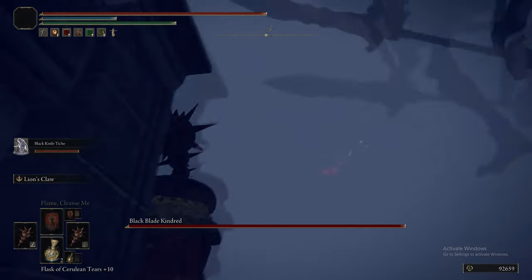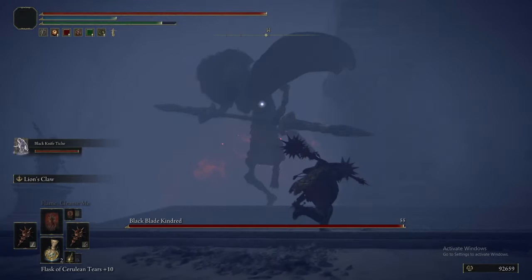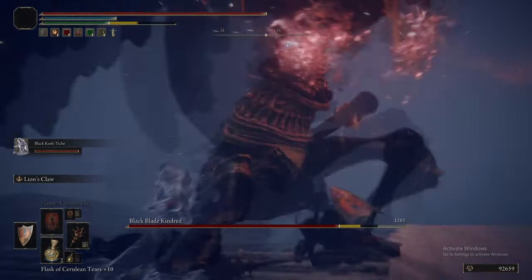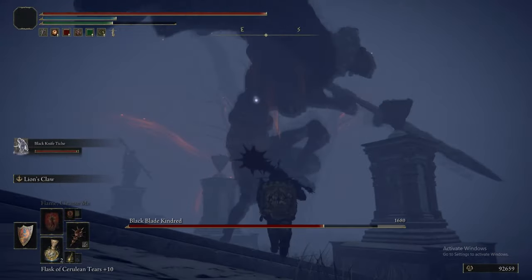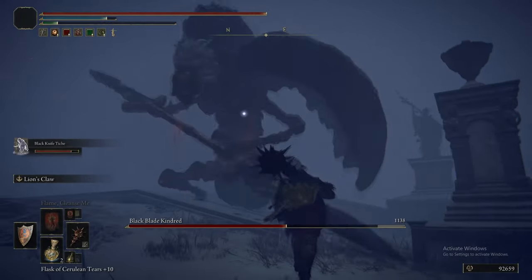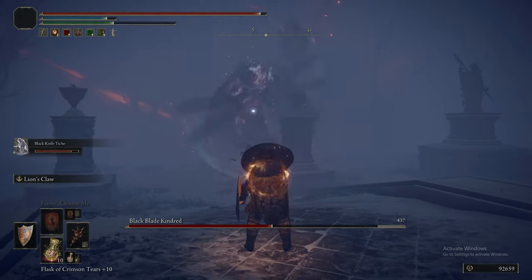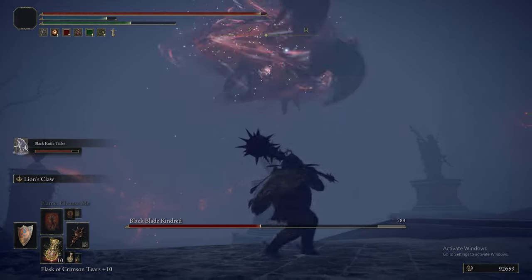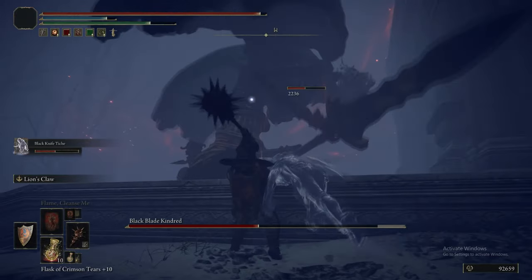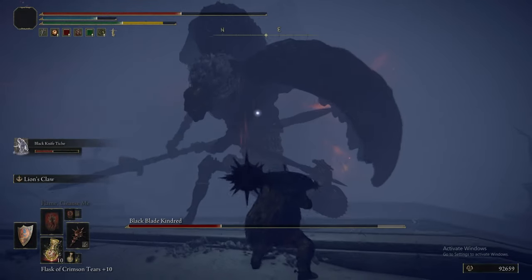We're not summoning the Mimic for this one, because in the last episode we've already shown what the Mimic can do against the Blackblade Kindred. So what we're going to show you is Tiche against the Blackblade Kindred, and how good Tiche's ability for health drain is against bosses. Just look at that — once Tiche does that little swipe, that little projectile attack. Tiche is certainly squishy, but the amount of damage she can put out is really impressive.